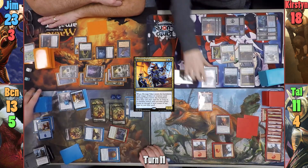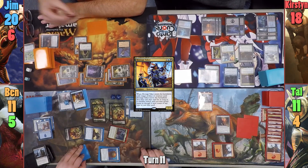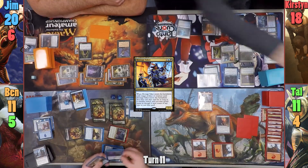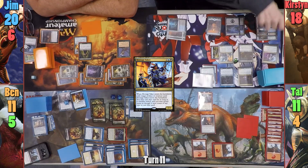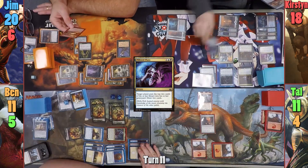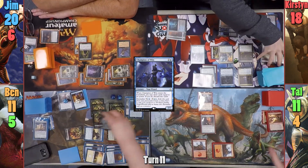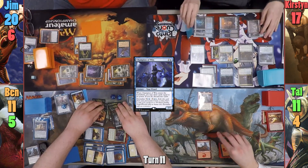Moving to combat, Kirsten swings Etrata at Jim and the Night Vale Spectre at Ben. Ben exiles a card, while Kirsten has Jim exile his Nighthawk — the second creature caged by Etrata, with only one more to go. Sadly she doesn't have a trick for Etrata, so it has to go to the Command Zone rather than shuffle in. In her second main phase, she casts Pilfered Plans, milling Tal's top two while she draws two. Not satisfied, Champion of Wits has her draw two more as it enters, and she discards two more. Moving to her end step, Tal taps his Staff to ping Kirsten for one.